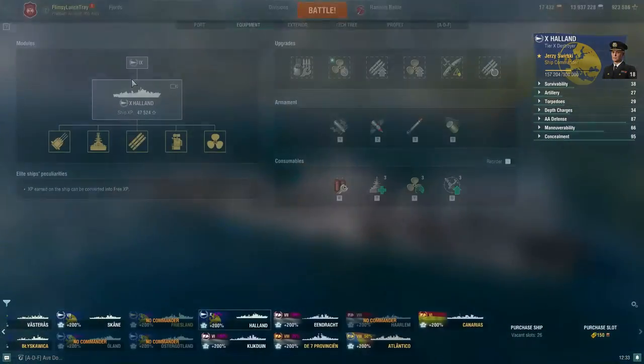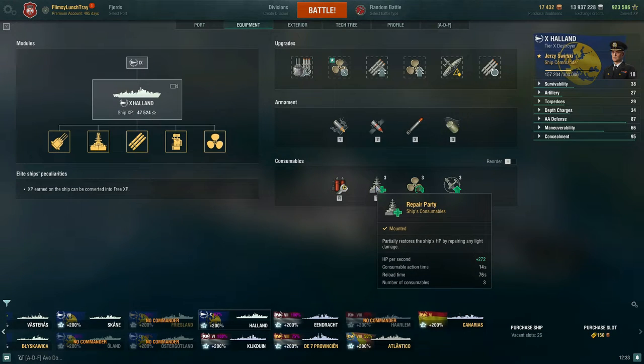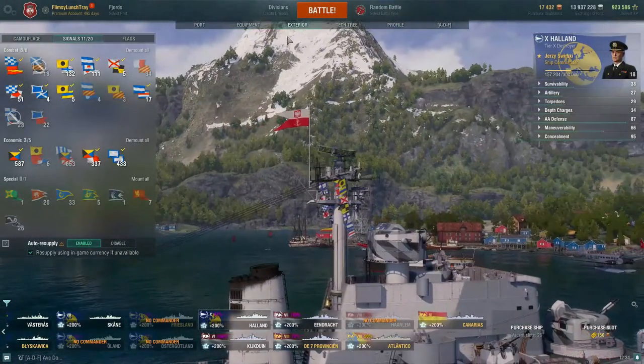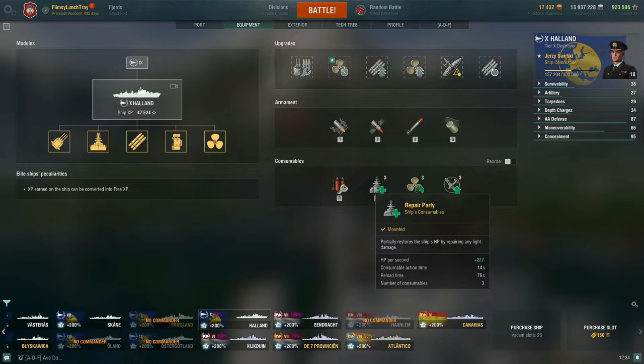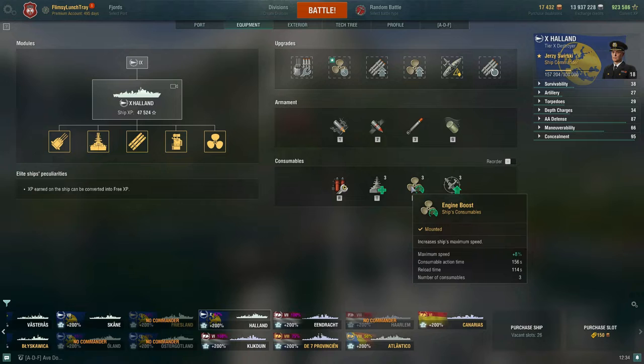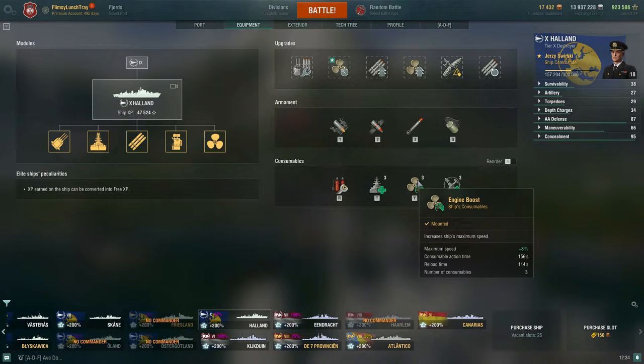For consumables: Damage Control Party is standard for a tech tree destroyer — five-second action time, 38-second reload. The Repair Party is invaluable on Holland — I've already gotten a couple of Dreadnought medals with it on this ship, which is always funny on a destroyer. It partially restores HP by repairing light damage at 272 HP per second with the India Delta signal, or 227 without it. Action time is 14 seconds with a 76-second reload and three charges.